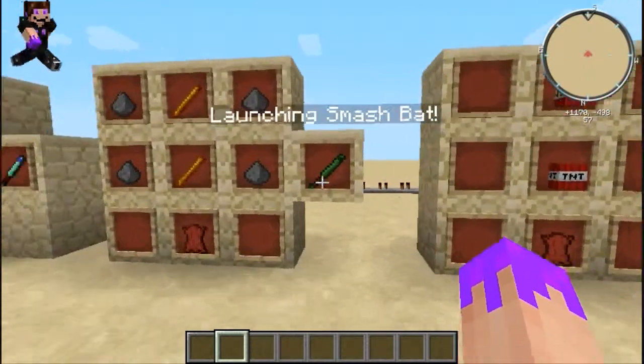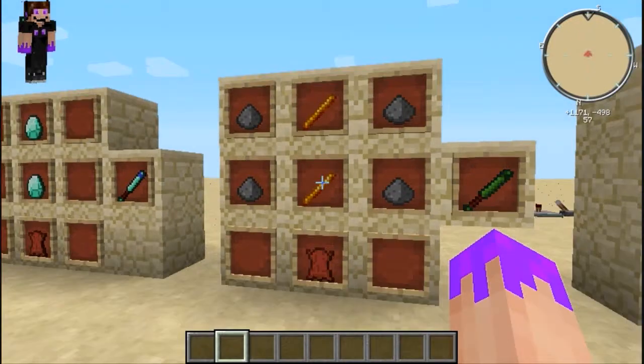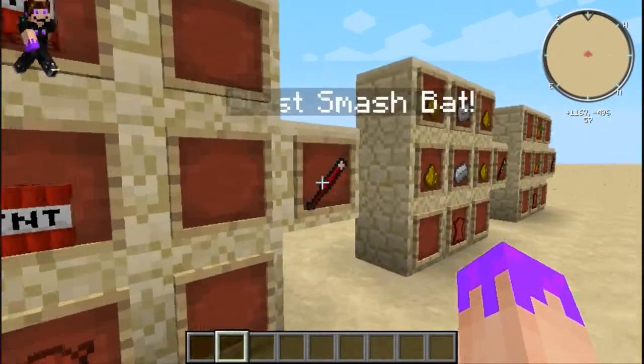These four right here do special things in the air. This is the Launching Smash Bat, crafted with two blaze rods or gunpowder and then a little piece of leather.